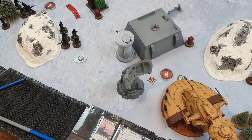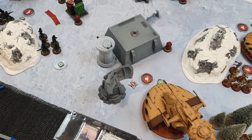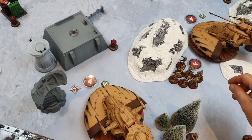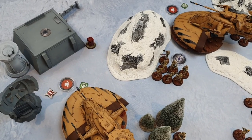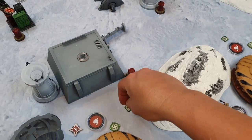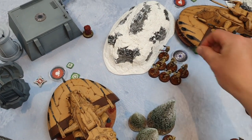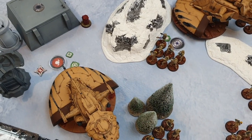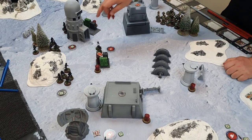Three wounds go onto the AAT, three aims spent from the ISF. I start by going with the Tactical Droid and use Bolster on the two tanks — one surge token each to improve defense. Then the Tactical Droid just takes a dodge with his second action and ends his turn.